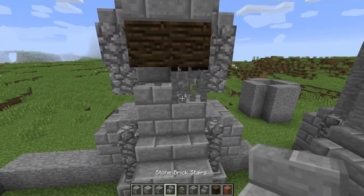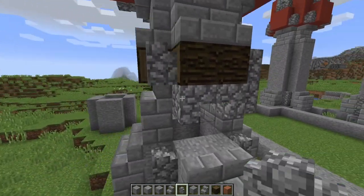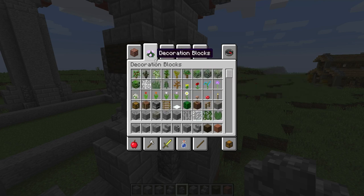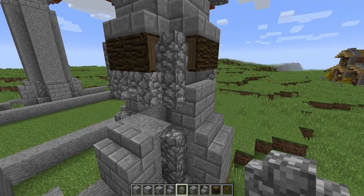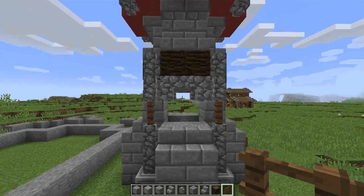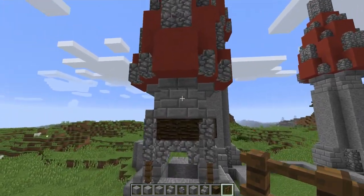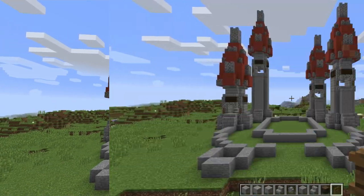With this being a smaller tower, there's not a lot of room for detail, but it still works out fine. Add cobblestone walls on the sides, and a spruce wood fence on either side of the window — just below the roof lip. Do that for all of the towers.